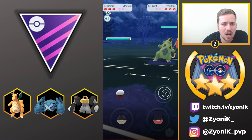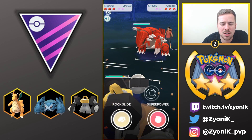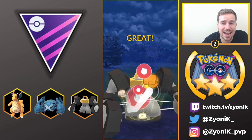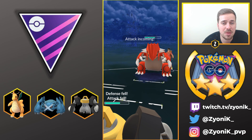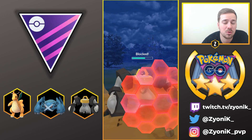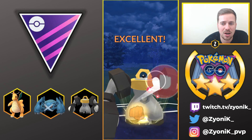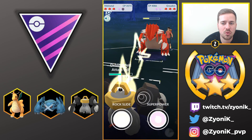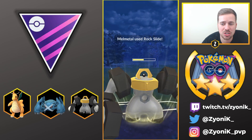Melmetal is going to be able to handle a lot of the meta. We see a Groudon, which is a good counter against Melmetal because it has Mudshot and Earthquake, which are both super effective. But we're going to get out of this fight alive because Melmetal is fantastic at spamming charge moves, which delays the timer on the switch clock. We shield that Earthquake — that would have one-shot us — and go for another Superpower, then a Rock Slide to get his shield.